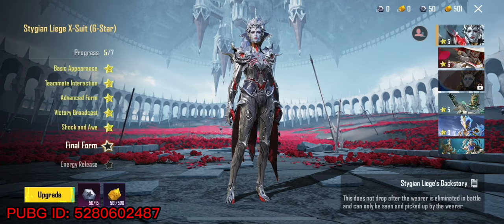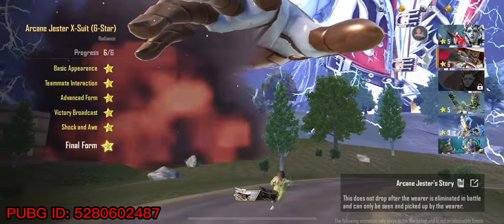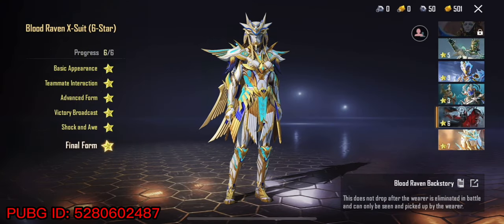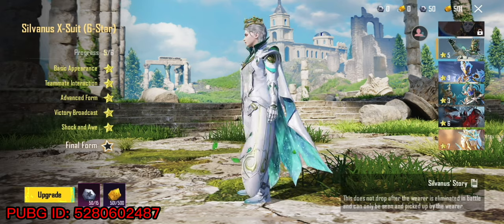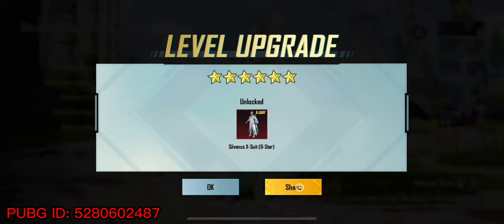Let's straight away go to the X-Suit. Our Titan is on level 5, our Arkin Jester is already on 6 stars. Golden Pharaoh is already on level 7, Blood Revan is on 6. One of my favorite X-Suits is on level 5. Today we will finally upgrade to Final Form — and here we go.